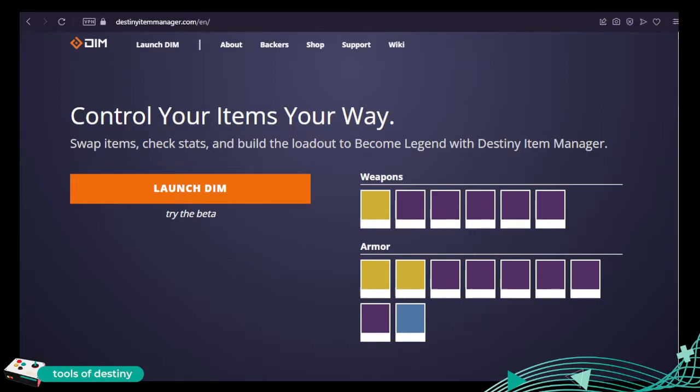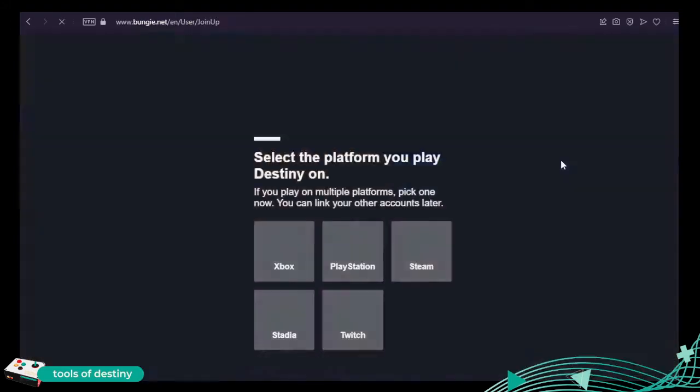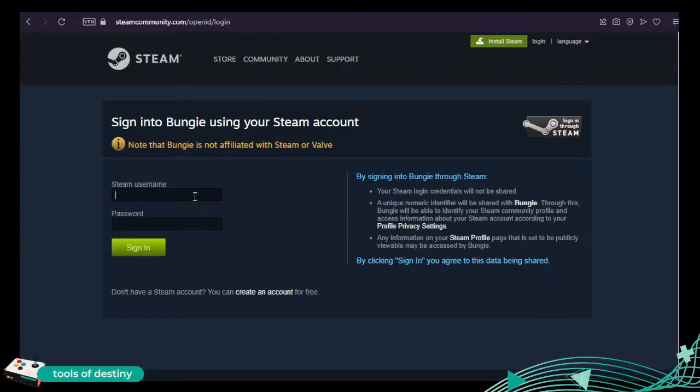But if you don't know anything about it, it's not simple. So the first thing to do is head over to destinyitemmanager.com. There are two versions: the beta or the normal one. We're going to use the normal one, and you need to connect it to your account. Depending on how you use Bungie — Steam, PlayStation, etc. — click on that and then you go through some authentication.